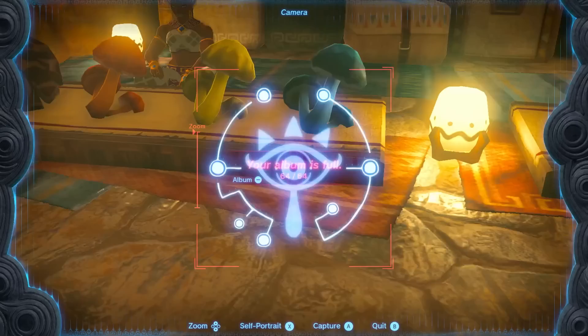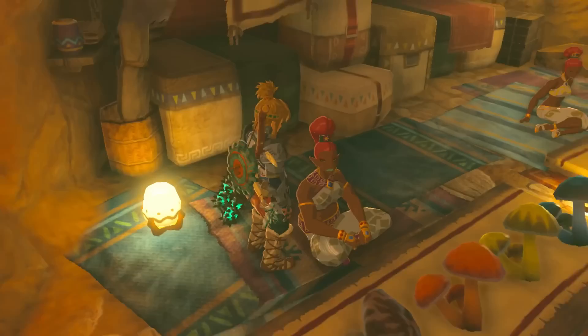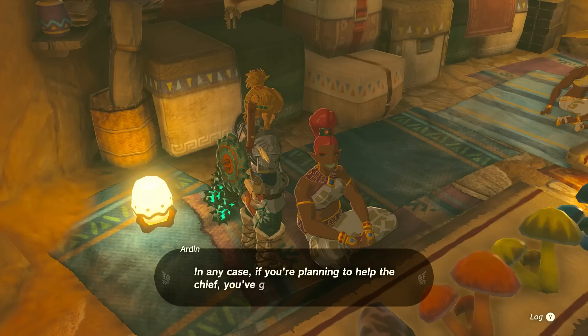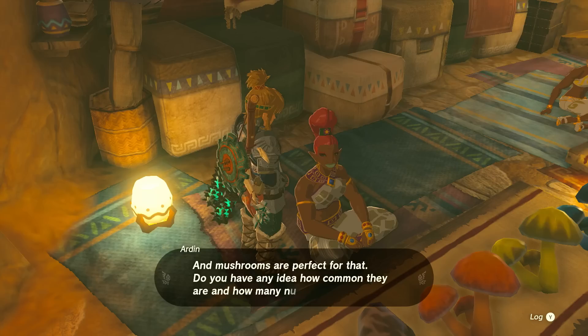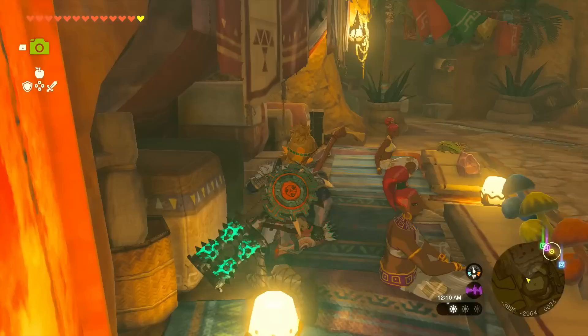Over here there's a lot of stuff — looks like I do have pictures of everything. Let's talk to these merchants too. 'So you're the Voh the chief gave special permission to? Why would the chief make a special exception for you? In any case, if you're planning to help the chief, you've got to keep your energy up — and mushrooms are perfect for that.' The chief is quite the Vibe apparently. 'Good luck keeping up with her.'